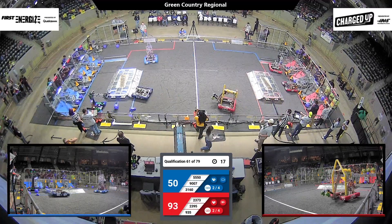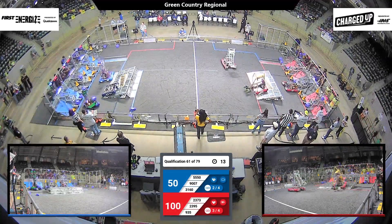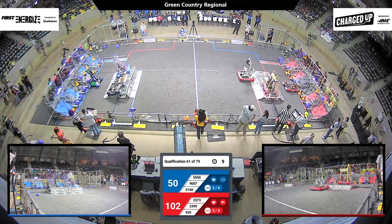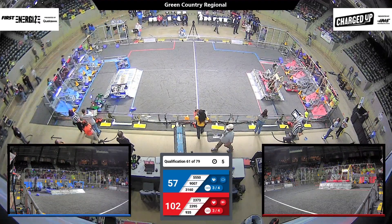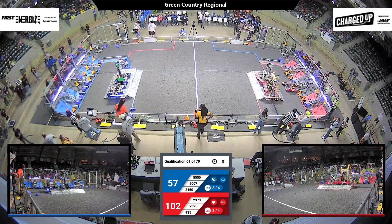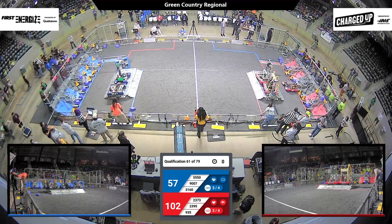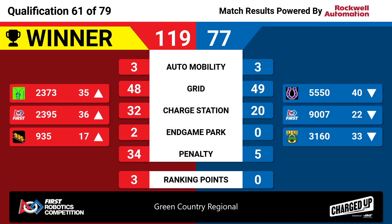Who gets on top of those charging stations or back to their community to engage? 12 seconds to go. Red alliance trying to get balanced out, while their teammates 2373 trying to get up there as well. Six seconds to go — robots on its side, 5550 toppled over. Two seconds remaining. Can the red alliance balance out in time? Blue alliance and red alliance both balanced out in the last moment. We'll wait for our final score: 119-77. 34 penalty points awarded to the red alliance.